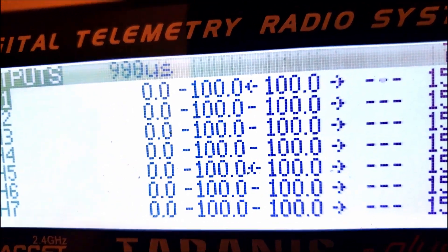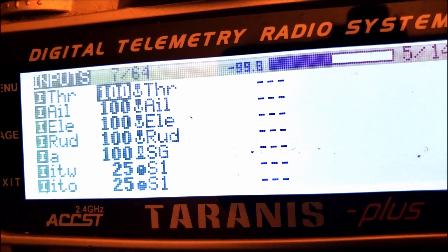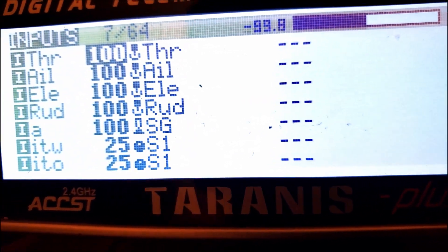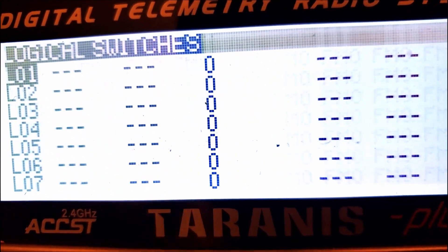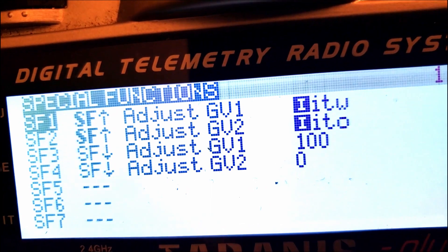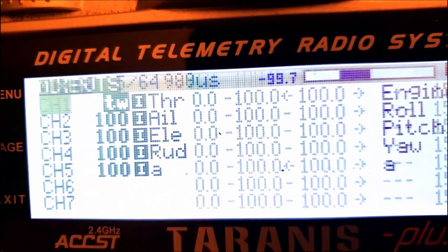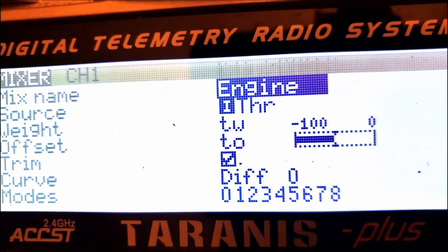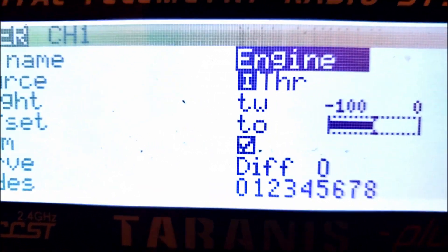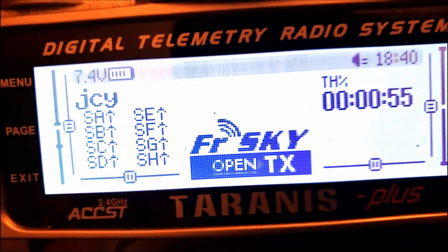Let me go back here and show you that again. I call those two values ITW and ITO — that's my input throttle weight and input throttle offset. Those are being set on my special functions and I've got them tied to a switch so I can turn it off, but by default it's on. Once you've got those set up, you go back to your mixer, edit your throttle, and plug in those two values TW and TO for your global variables. You have to set up those special functions to get it to work.